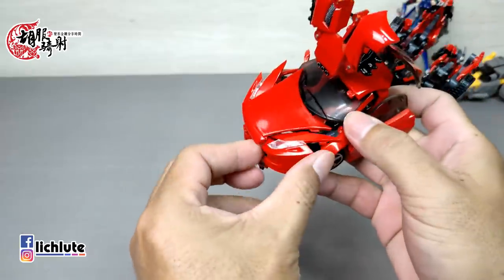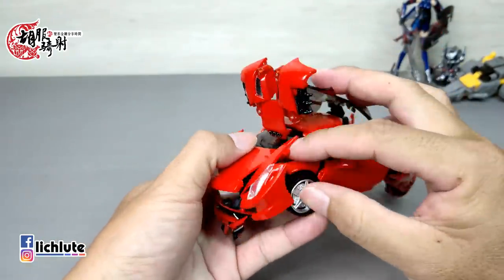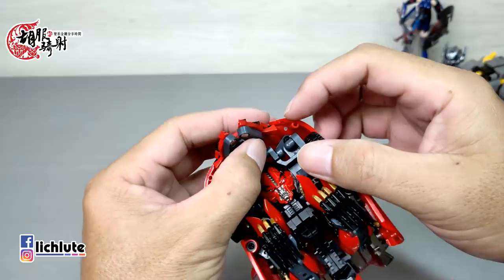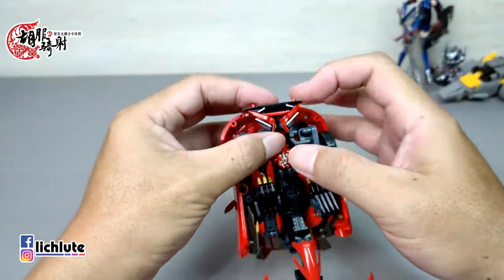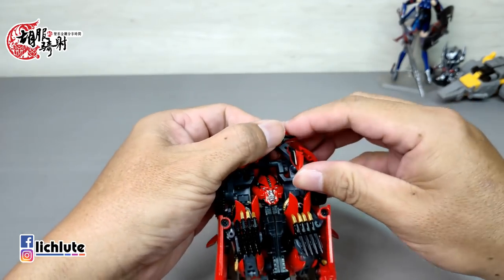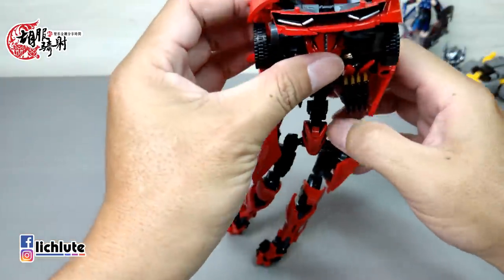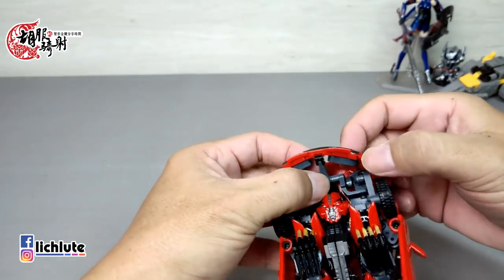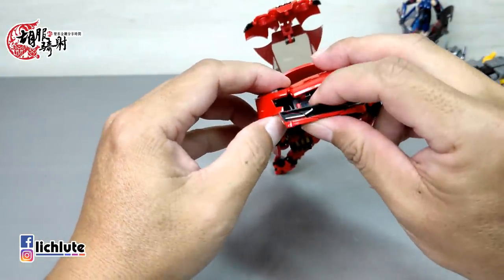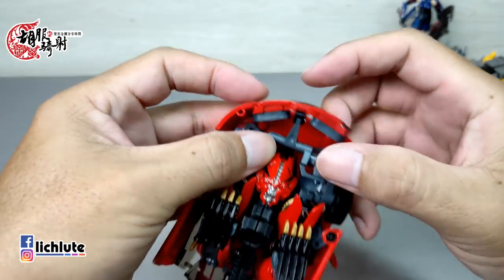尽量把部件朝有空隙的地方翻折，再把轮胎给往这里扣进来，整个手臂胳膊变形完成了。再来进行车头，车头是把胸甲这个部分往两侧，内侧有双动关节的连接感，先往外侧推出来一点点，再来把肚子这个部分，这地方有一个小小缺口，要扣在对应的东西上面。做一个简单的翻折，因为这地方搓的时候受力比较大，我习惯把它捏住。然后把两个胸口往两侧再打开一点，这块部件往上面推，推到上方位置后，将卡钩勾进去。